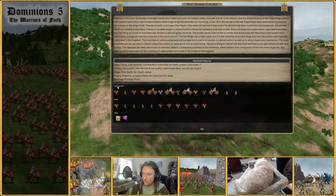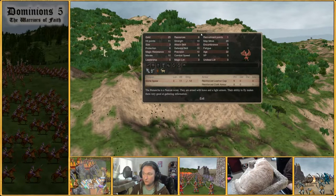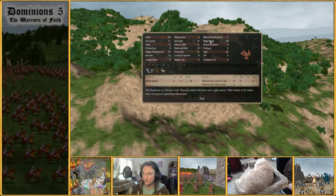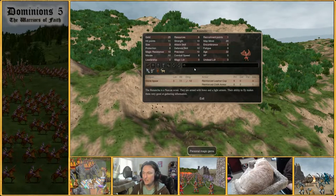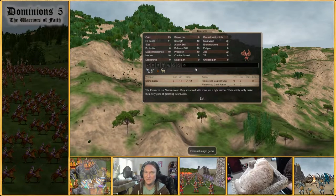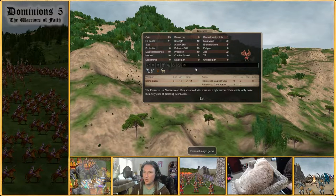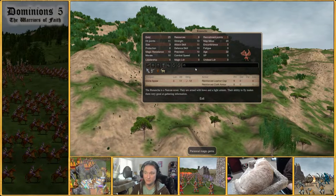Let's jump into the commanders. Starting off, we have the Runanaka — this is just a good scout unit. Base scout cost, it is a flyer, so you have map move 20 — really good range on a scout — and it's base stealthy 55. These are better than basic scouts. You're going to want plenty of these because having a good network of knowledge is very useful for a flying nation. This is probably one of the better scouts in the game, though not as good as a black harpy.